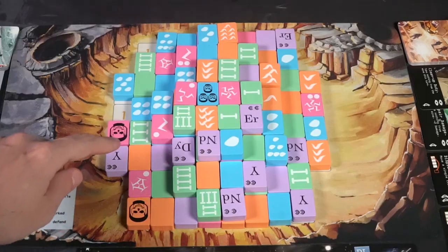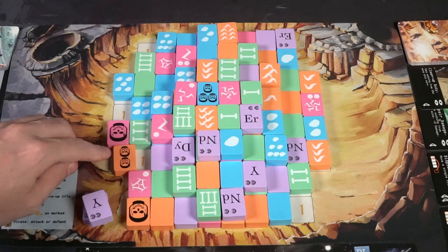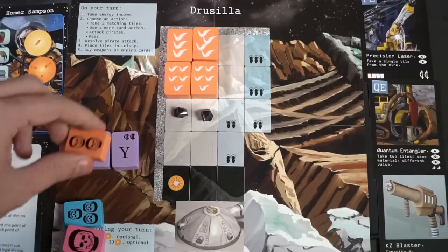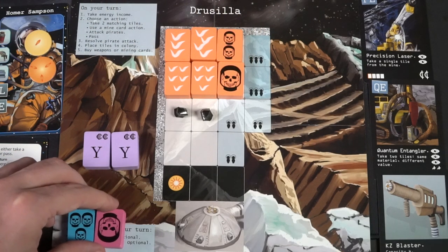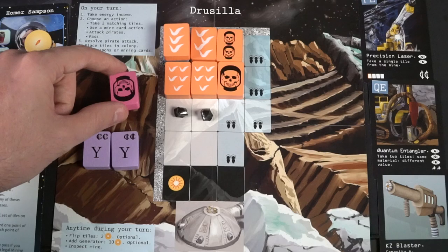First, note that this is a prototype copy, so things are subject to change. The generators, while miniatures here, may differ and will likely come differently in the base version. Even the rules may change slightly, so if anything doesn't match the final rulebook, check the campaign or BGG. Vesta plays kind of like cooperative Mahjong — players take similar tiles and place them on their game board, pulling pairs and placing them.